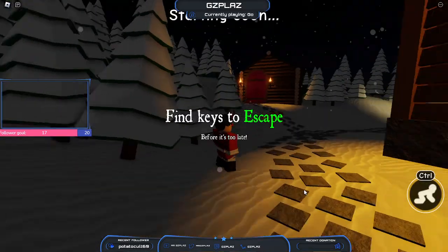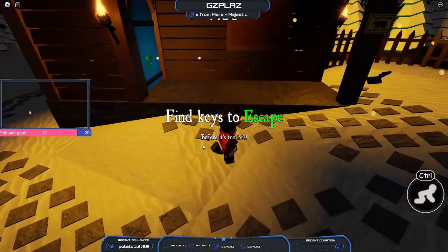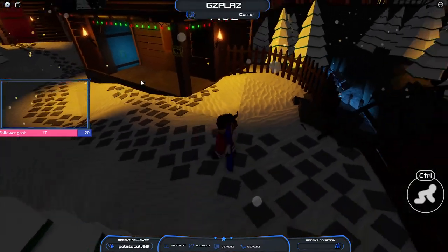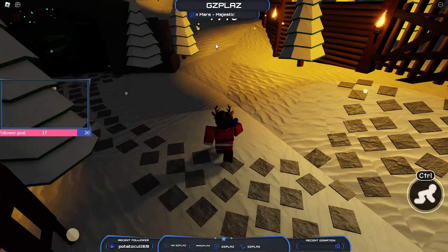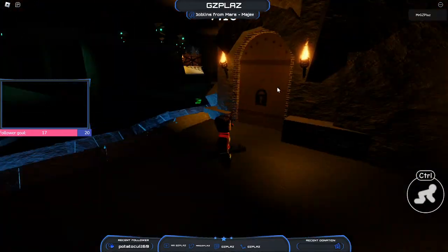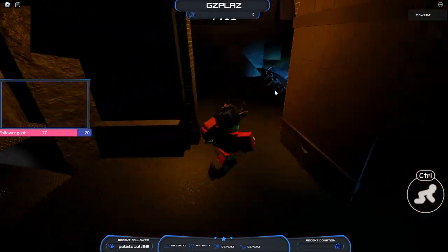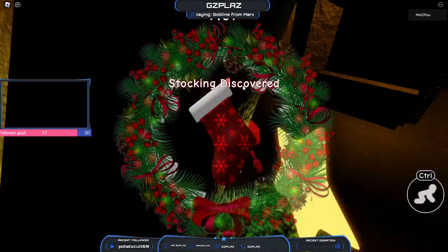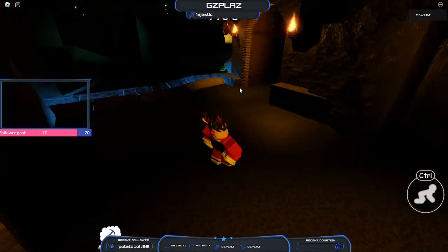We're in chapter two now and the second key is in the black room. I'll be back with you once I've unlocked it. So I've unlocked the black right over here. There it is - the second stocking. Now you can move on to chapter three.